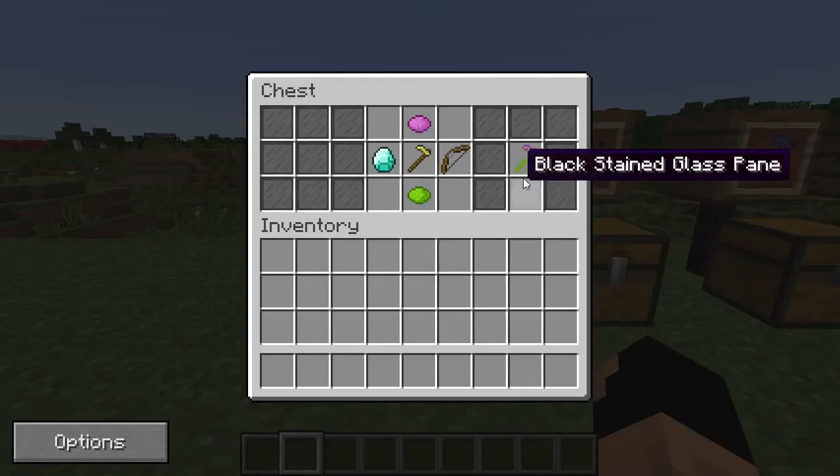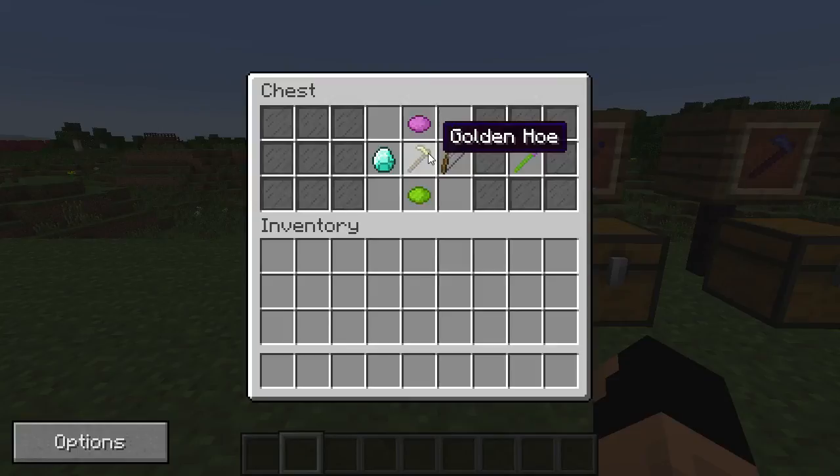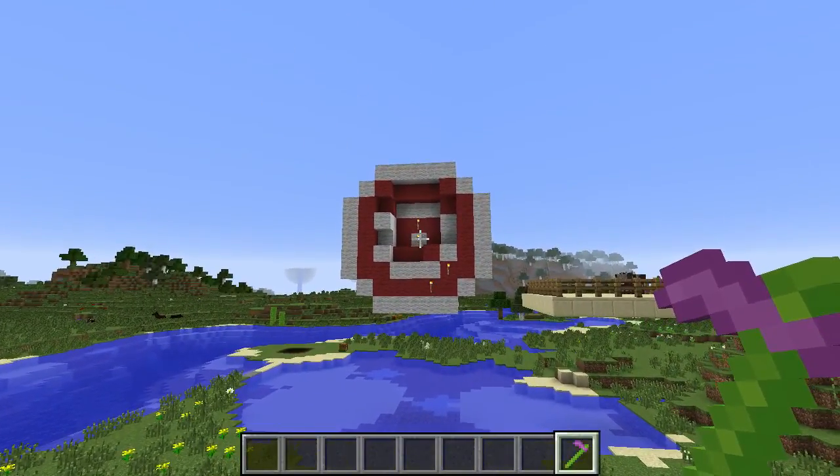Let's check out the first one. This one is called Mr. Ho. It's made with a magenta dye, a lime dye, a diamond, and a bow, all surrounding a golden hoe. Mr. Ho is very helpful and very friendly — as you can see, he fires arrows. You can see the arrow animation going up into the left.